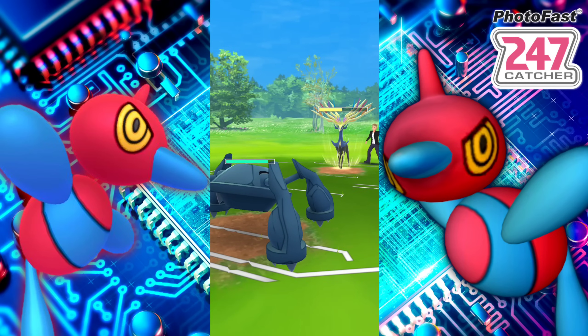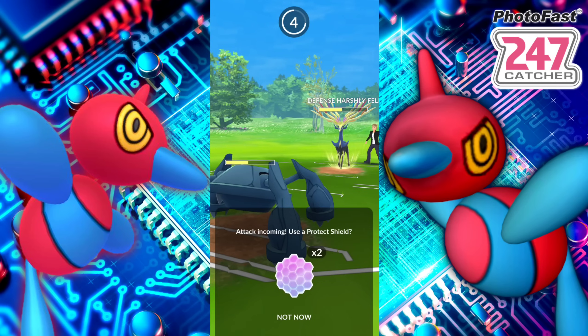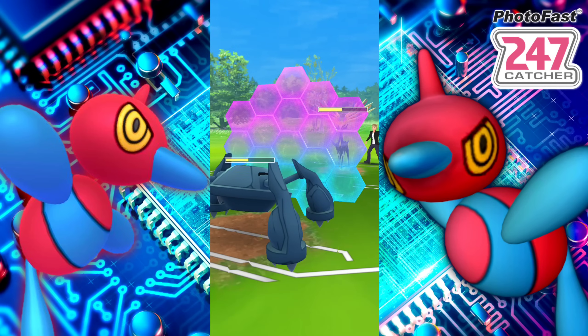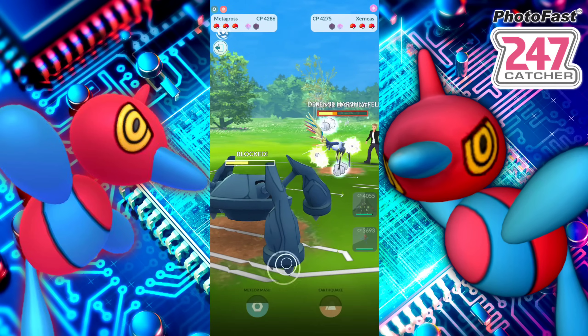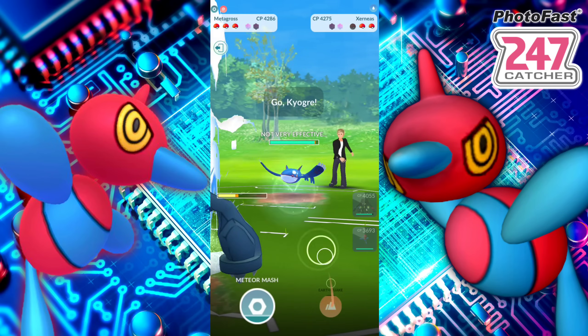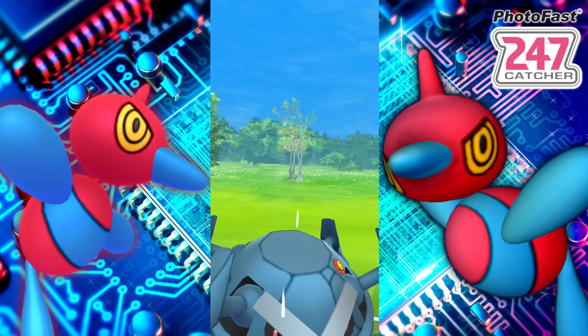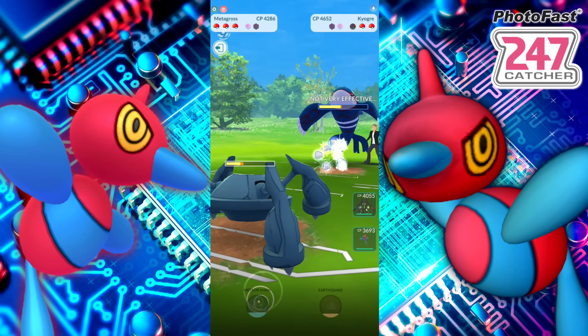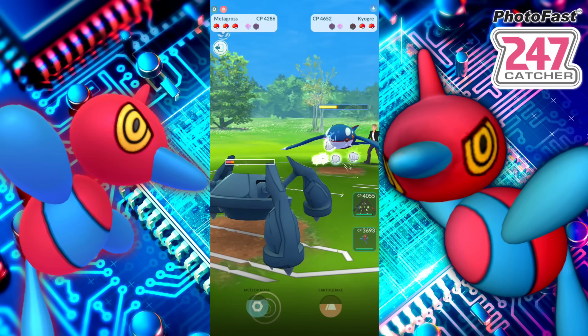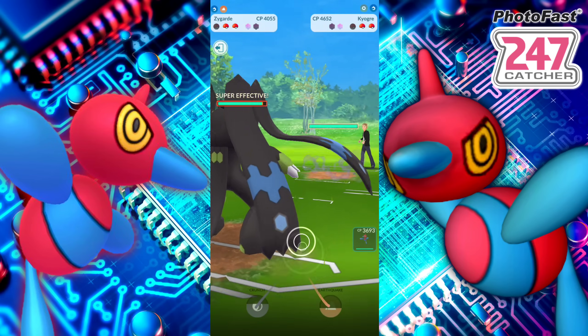They're going to be swapping into their Xerneas and we're going to go ahead and bring in that Metagross. We need to look out because they can still take us out here. We're going to let that first charge move go — we do not want to shield that — and they're going to go for the next one, so we'll shield this one up. They've used their shield too, so we should be able to farm them down. Beautiful, and we even have a Meteor Mash ready. Bring it into Kyogre.